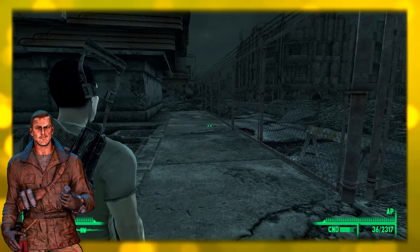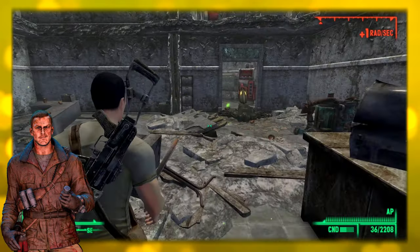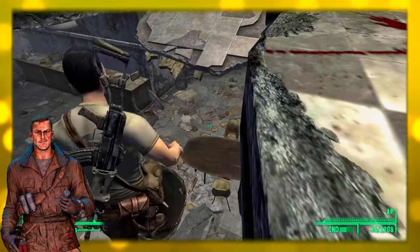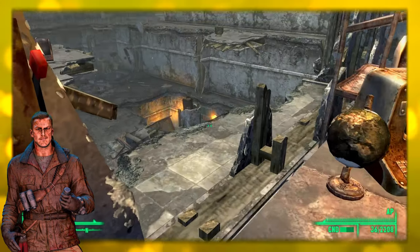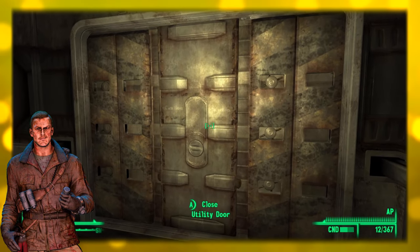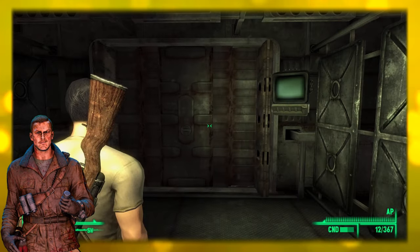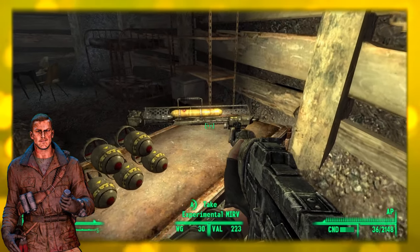After acquiring all five holotapes, report back to the National Guard Depot. Make your way down to the bunker as shown. After opening the bunker door, deal with the enemies and make your way further down. Open the armory door and enjoy the spoils. Find the big door, enter the code from the Keller transcripts, make your way into the bunker, and you will find the Experimental MIRV — as well as a nasty glowing one.